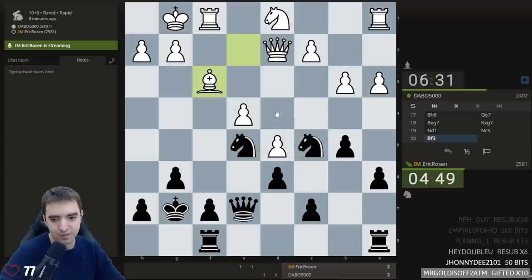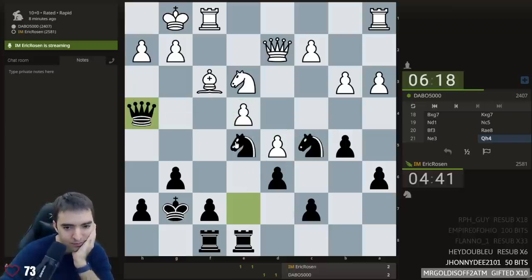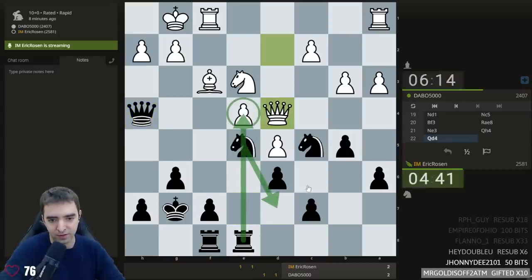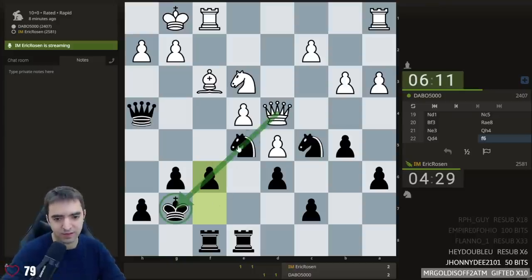We might see queen d4. Let's start with this. That e3 may be coming. Now queen h4, just applying pressure — got two attackers now, maybe soon to be a third. Knight d7 will unleash the rook. Do I want to play f6? I think I do. Just ensuring that the knight's not pinned. Looks a little bit weakening. My long-term dream is maybe knight e6, but I'm very far away from that.